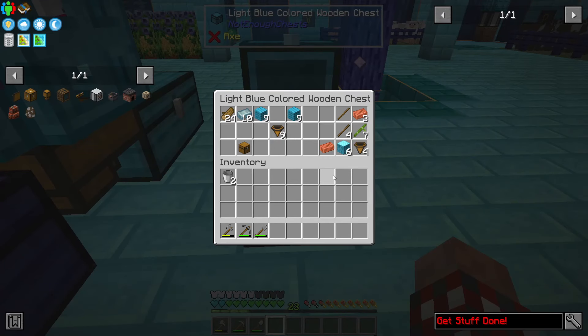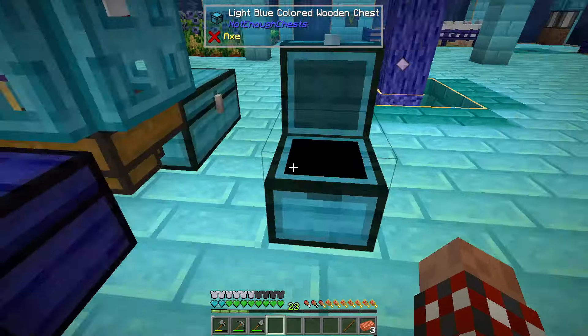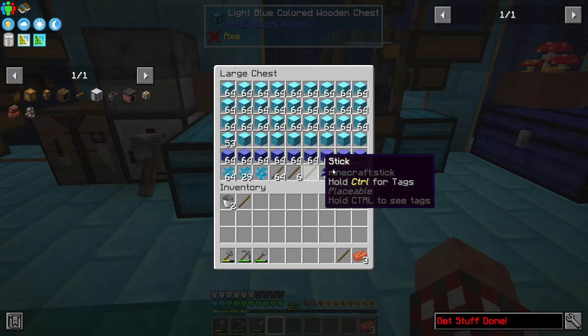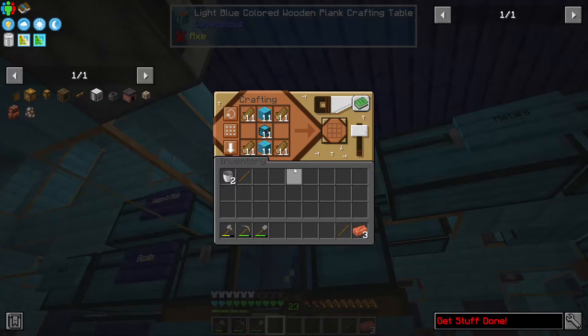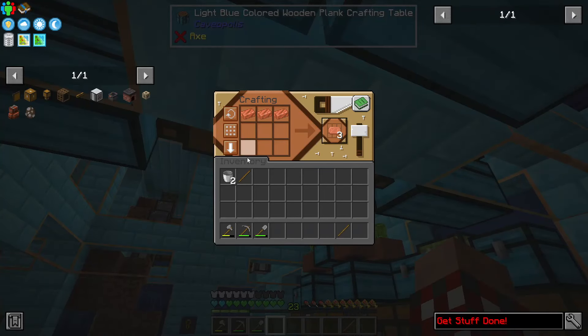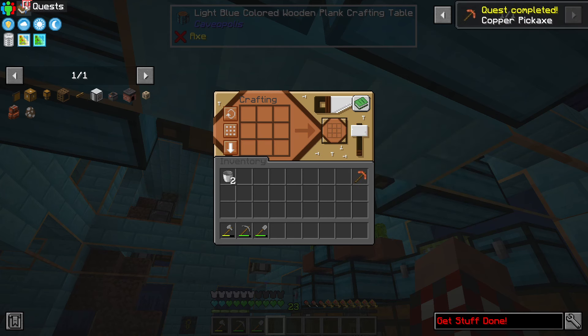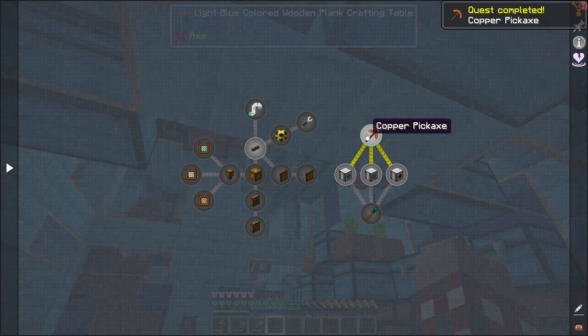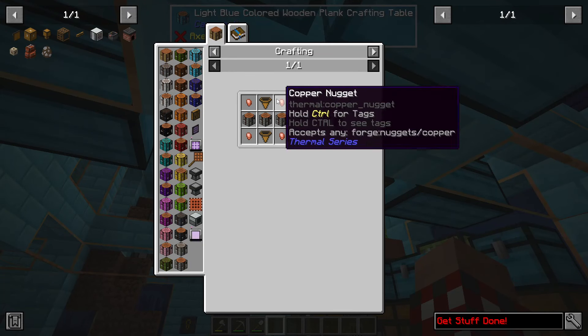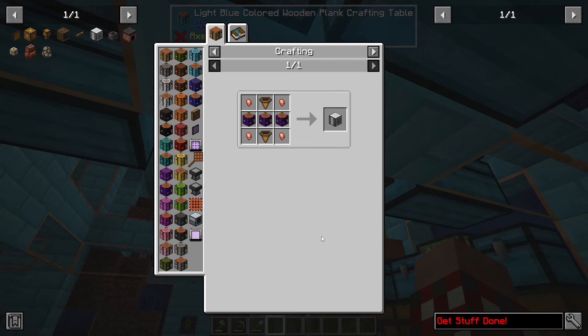I need to connect all this stuff together, and for that we're going to jump into a few quests. Interestingly I'm missing a stick — thought I had all the stuff I needed, but evidently no. We'll use this one here. Grab my two sticks and make a copper pickaxe, because that will open up this quest.